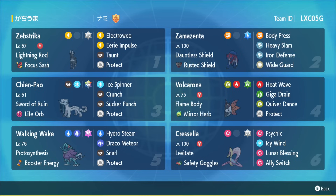Zebstrika wasn't bad — Electroweb speed control was actually really valuable, and the Lightning Rod was nice against Miraidon. It's still a situational Pokémon. But the real stars were the Cresselia and Zamazenta pair — Lunar Blessing is an absolutely crazy move. Having it next to Zamazenta is insane, especially since most opponents will try Will-O-Wisp or Spore to slow down Zamazenta, and Lunar Blessing completely denies those options, then getting full-power Body Press out of Zamazenta is absolutely immaculate.